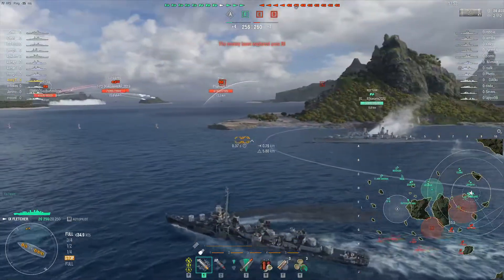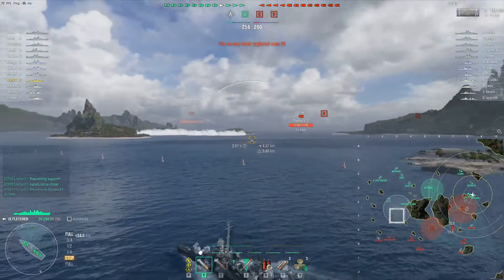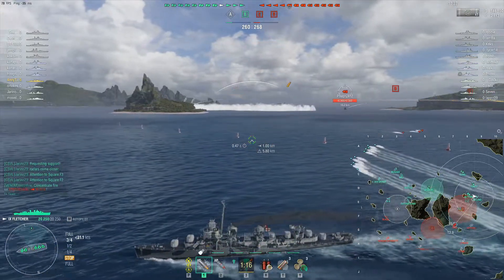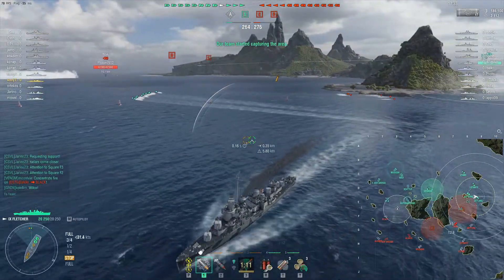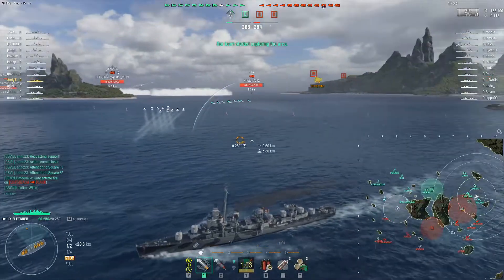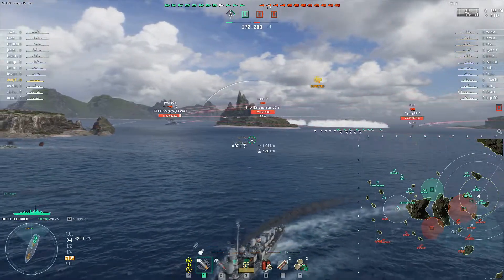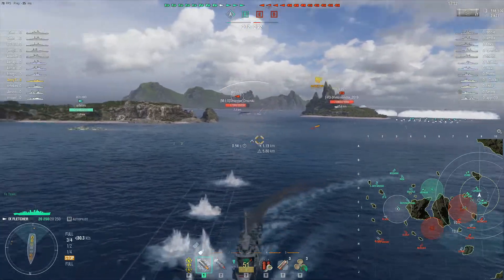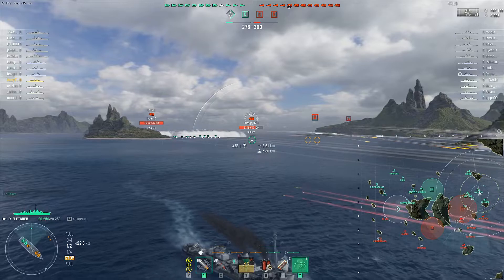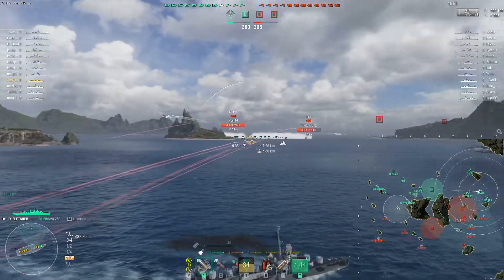The enemy Neptune pops up and immediately deploys smoke, raining fire on our Neptune. Andy notices activity on the cap. He deploys torpedoes with range all the way past the G line. The Riga's radar kicks in at 9.6km — Mogador has popped out. Since the Mogador doesn't have smoke, another destroyer must have laid that smoke in the cap. Andy deploys his speed boost to pull away from the Riga, which is being focused by several team ships.